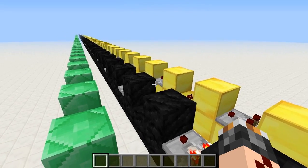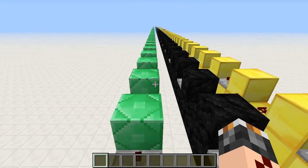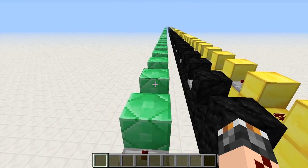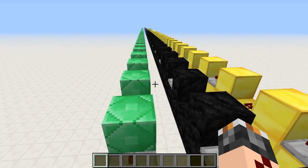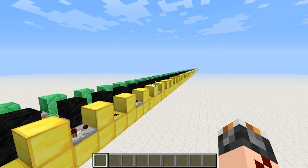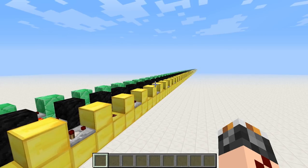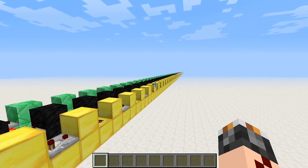So we have three analog wires here, and they have 16 states each. Together, they have 16 to the power of three different combinations, which is 4096. So with these three wires I can send 4096 different signals, which is a lot.